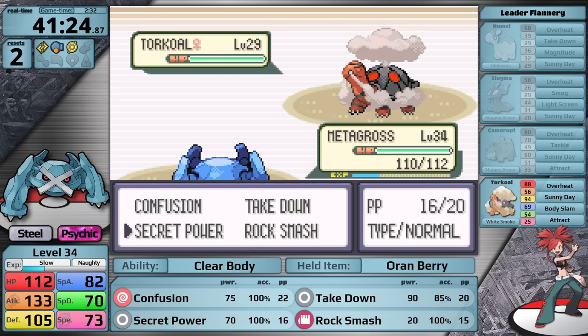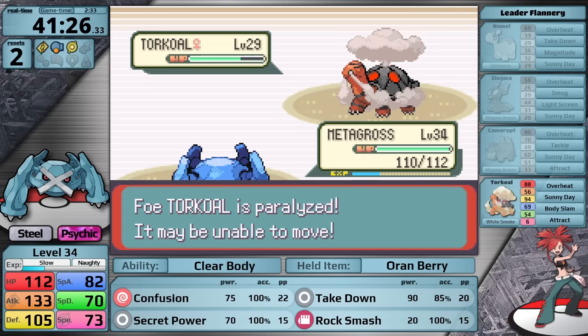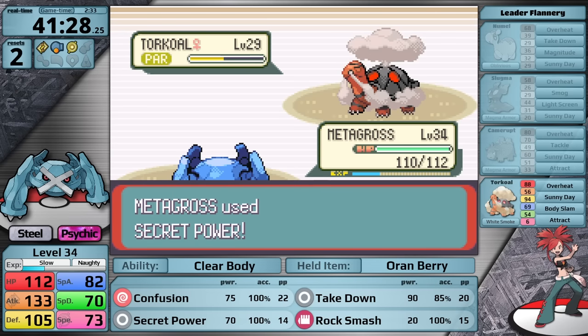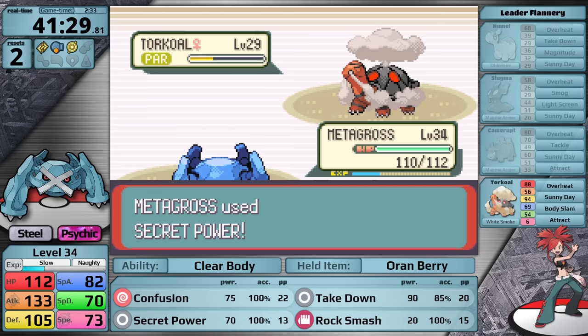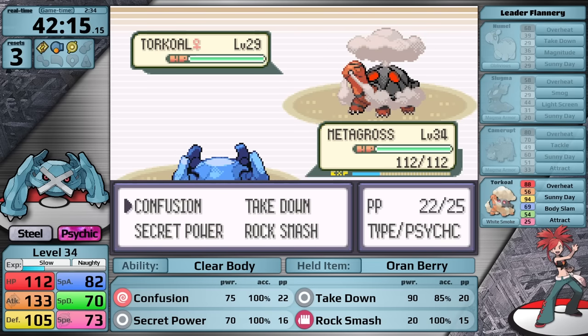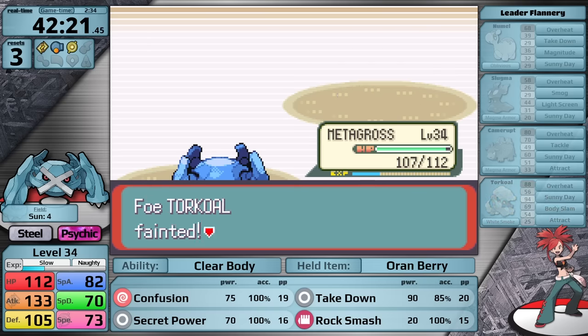While going quickly at 4x speed, I wasn't sure what would do more damage to Torkoal. Confusion is a special move and the Torkoal has lower special defense, whereas Secret Power is physical but it has higher defense. That said, my Metagross has 133 attack and only 82 special attack, so going for Secret Power is the better choice. It's doing about a quarter each hit, and I get Paralysis, preventing one turn from the Torkoal. I bring it to low red health, then it hits Overheat — massive damage, but Metagross survives. The problem is she has a Hyper Potion, so she's able to heal and finish Metagross. On the next attempt, I use Confusion instead, which does more damage and also confuses the Torkoal. It goes for Body Slam, I take it to orange health, Confusion ends — but it just uses Sunny Day, and with that I've defeated Flannery.